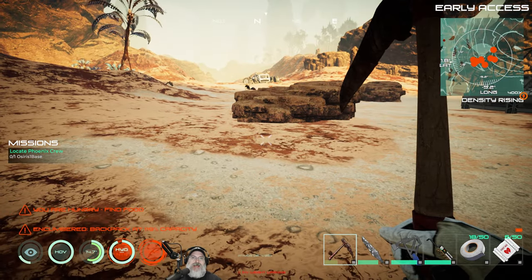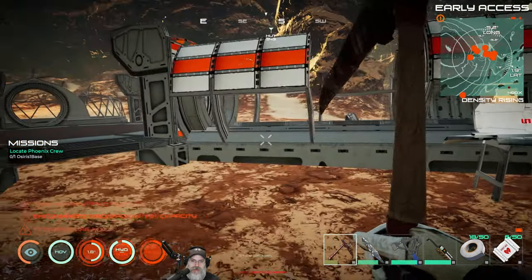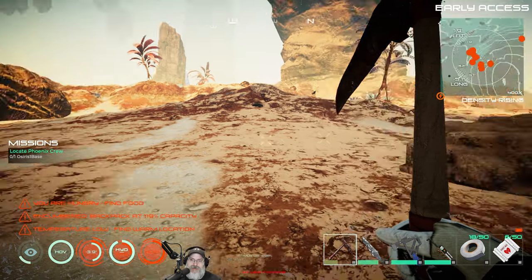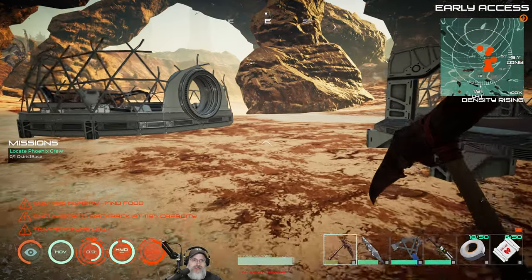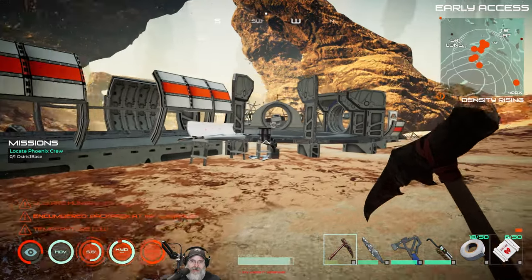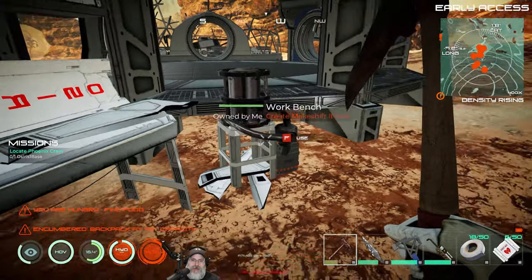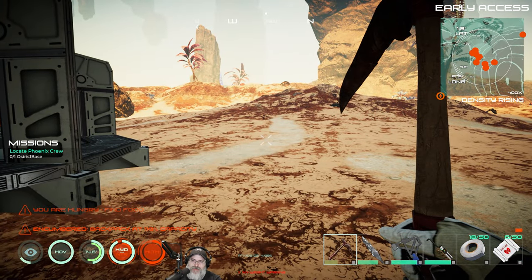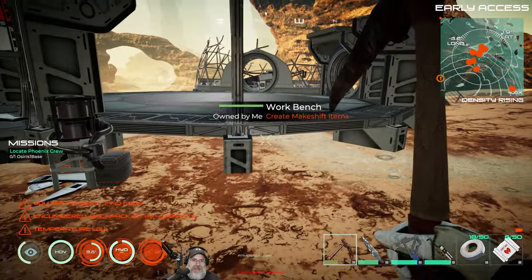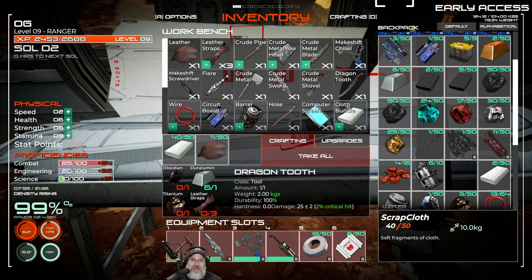Welcome back everybody to Osiris New Dawn experimental branch. I'm Old Guy Gaming, and in this episode we're going to continue working on our new base. I spent probably 20-30 minutes off camera since the last episode salvaging most of the place here. There's still more we can salvage — I basically did these three areas. From that we were able to make a workbench and another furnace.